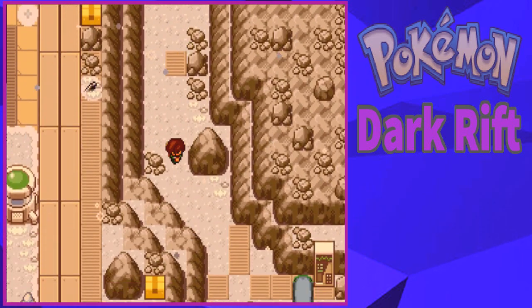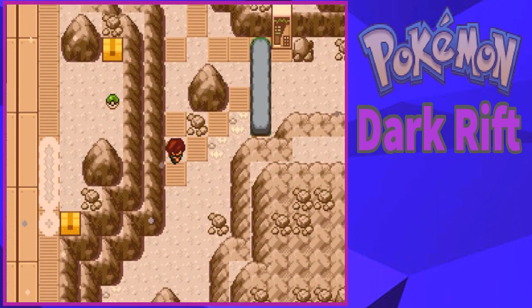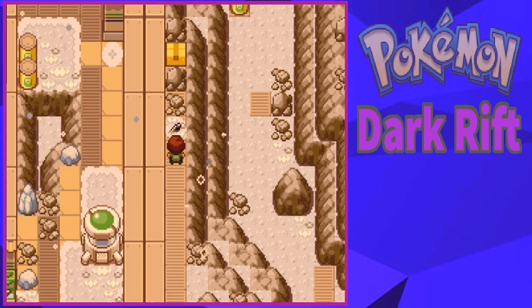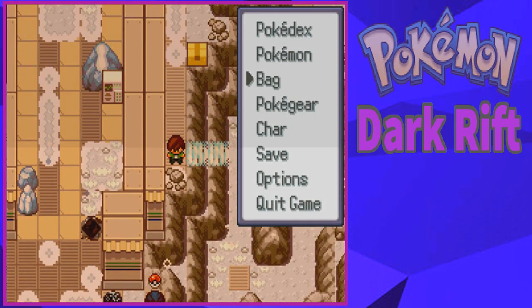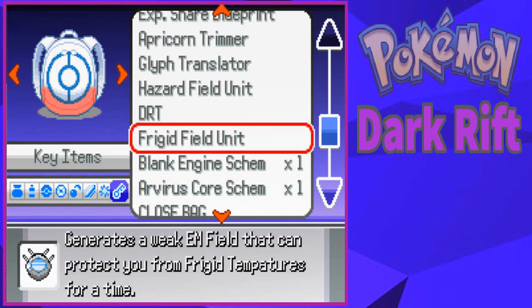Oh well - I think I can make a key to open it, but I don't have the requirements for it, or I don't remember how to do it. Both of those are plausible. Wait, is that it? Is that all I need? Blueprint R-Virus Core - a basic power source for a Pokemon. Blueprint of an Incomplete Engine. Interesting - am I going to make that OP Pokemon? That'll be nice.